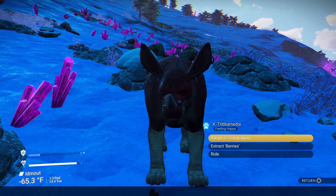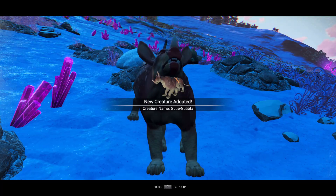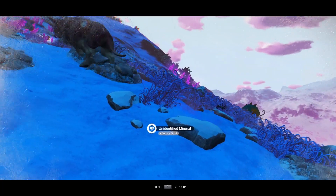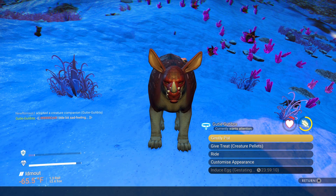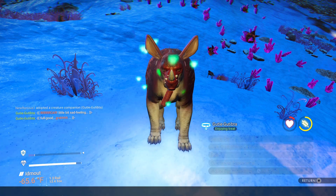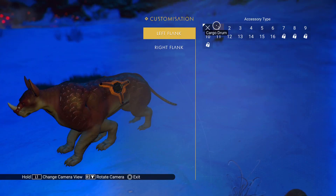Once they're your companion there's a few things you can do with them. They'll follow you around on the planet and you can dismiss them and call them back in whenever you want. You can interact with them, pat them on the head, give them a treat, you can ride them, and you can even customize their appearance a little bit with accessories.